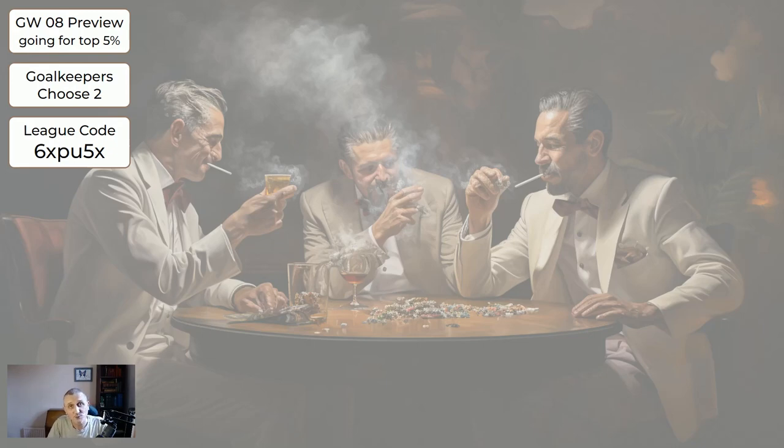If you're wildcarding this week, great. Choose a couple of decent keepers - keepers is a place where you can save money. The two cheapest keepers will give you a bit more money elsewhere, but a slightly more expensive keeper may get you more points. There's been no outstanding keepers. I know some people are bringing in Leno, but we don't have Leno for Fulham in this system - over the next several weeks I don't think he's going to be great, so he's not in here.